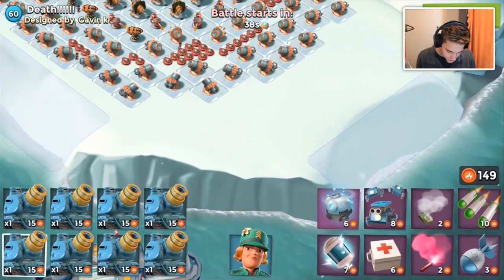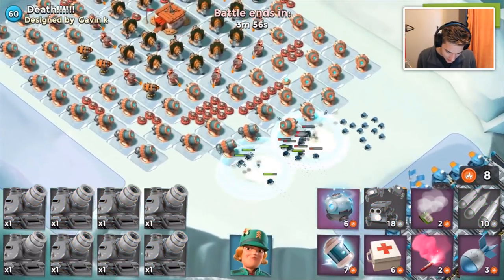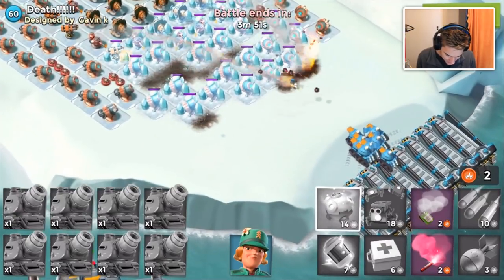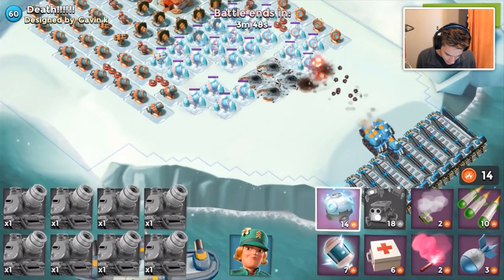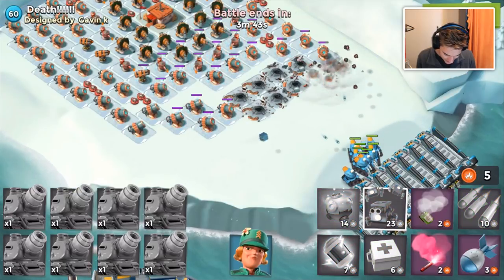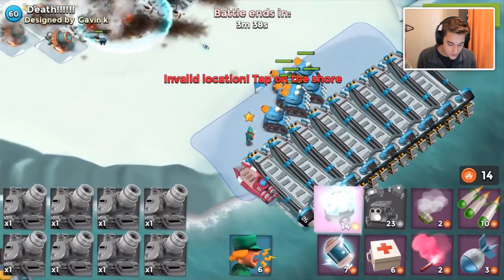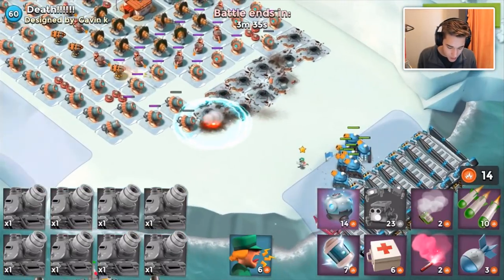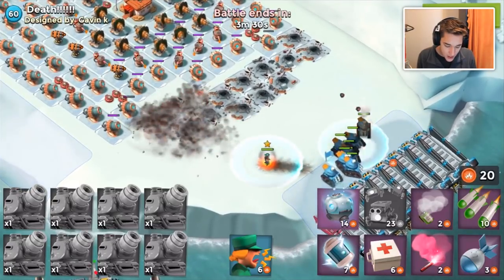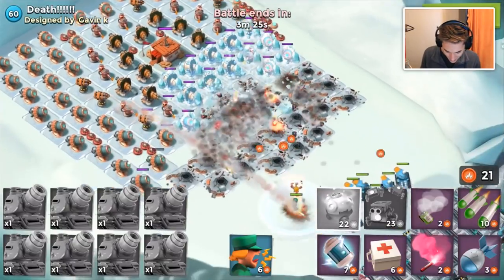I feel the need to attack some lower level defenses to prove my worth. We're going to drop a couple critters, drop all our Rain Makers, and drop a cryo bomb to slow down the shock launchers so my Rain Makers can go to work. They also fixed the beach for small bases so you can fit all nine boats. We dropped our hero to absorb the shocks.